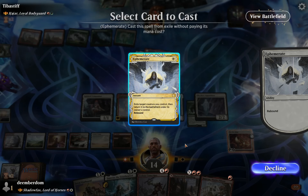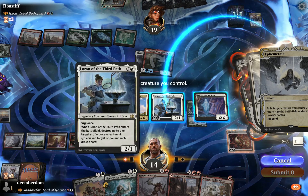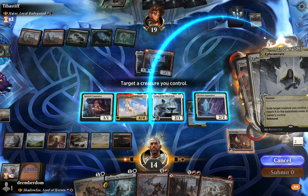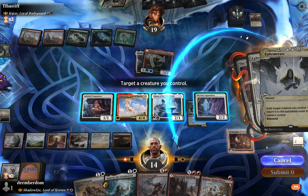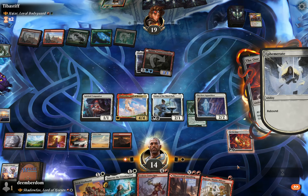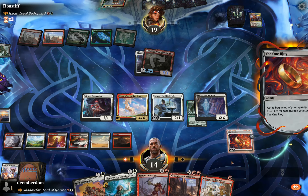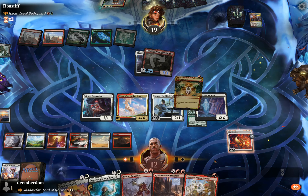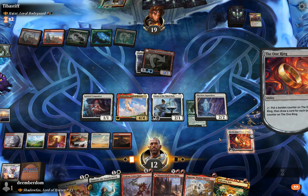Interesting gameplay decision here — do we Ephemerate something? I was about to just Ephemerate Skyclave or Spirited Companion. But as I started mathing it out, I realized they're at 19 life and we can maybe kill them this turn. So we end up declining the Ephemerate — you won't see me do that often, but I started mathing it out and realized we might be able to kill them.